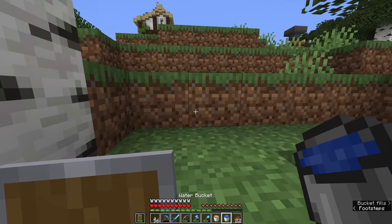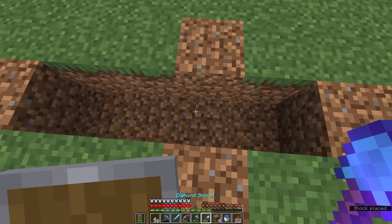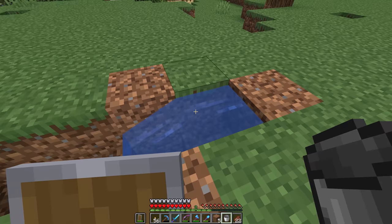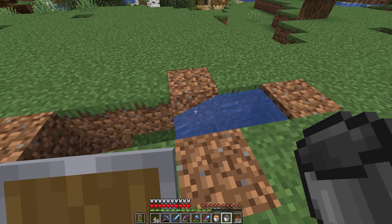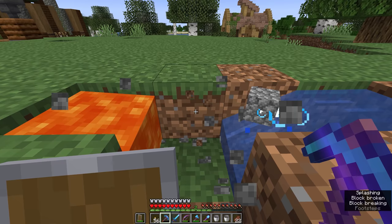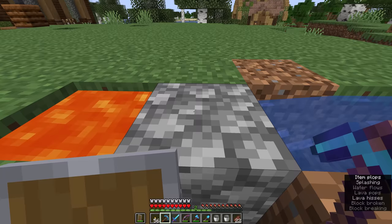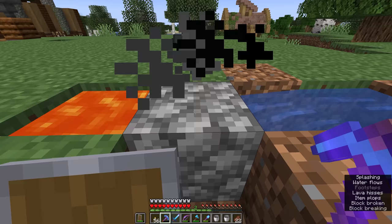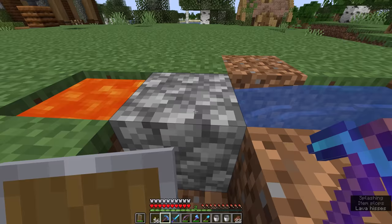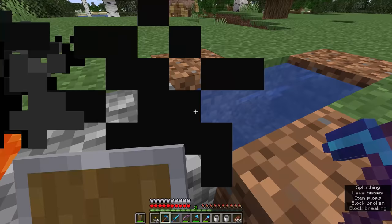One of the most basic ways to make a cobblestone generator is to dig a four-block-long trench, pick one of the two middle blocks and dig it out, then pour water on the end that has the second block taken out so it flows downwards into that hole, taking advantage of water's property of flowing downwards. This allows us to place a lava bucket on the other end, one block away from the water, and it will renewably make cobblestone. We can stand nearby, break the cobblestone, and it'll just reform right in front of us.